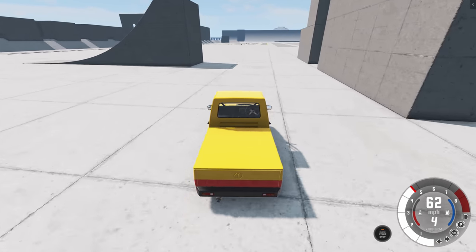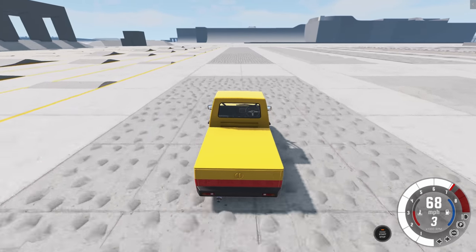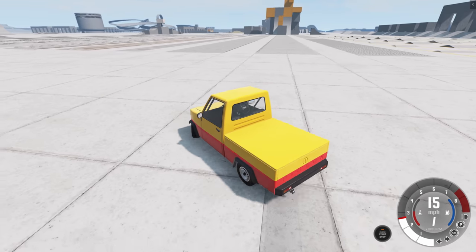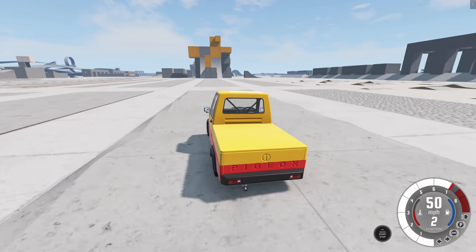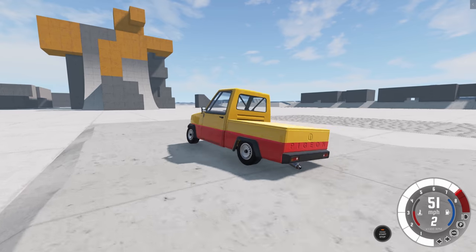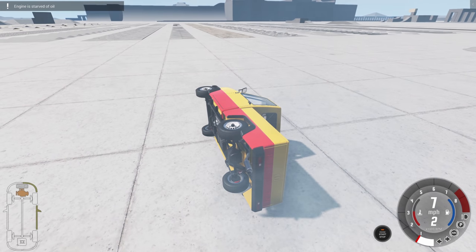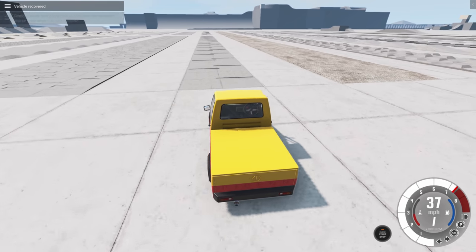Over here we have the suspension test zone with a bunch of tests we can do. Some of them are pretty easy — we can even do it in a pigeon — and some of them will be a lot harder. Here's one it should be able to do, although we'll probably get some airtime. Oh yep we're flying a little, then it levels out. Then we're flying again — but we made it. That was amazing. Just because it has four wheels does not mean you still can't flip it over, as you just saw. I still managed to flip it over no problem.